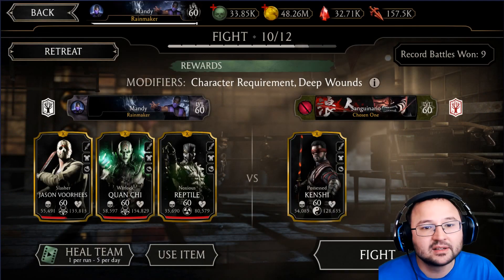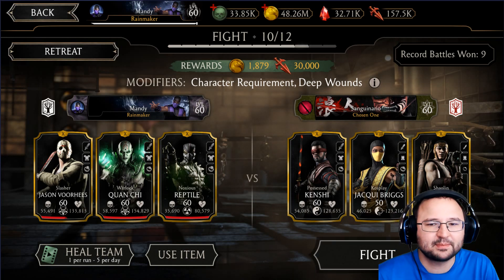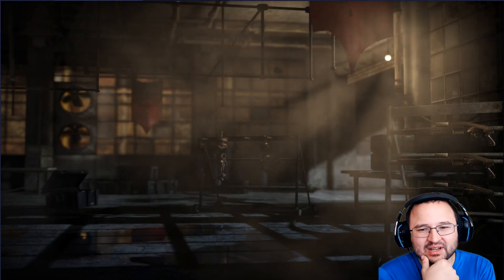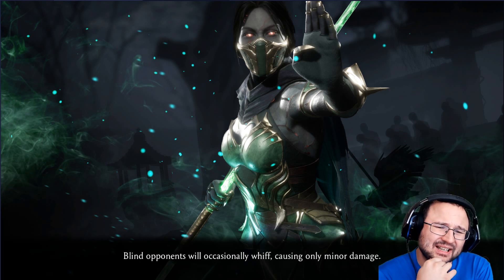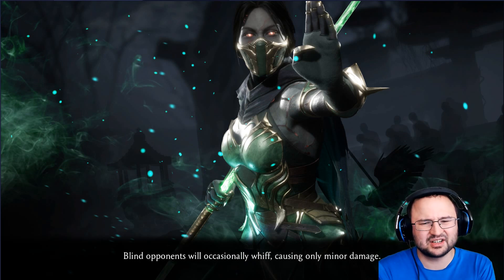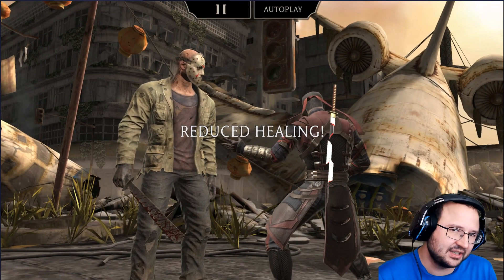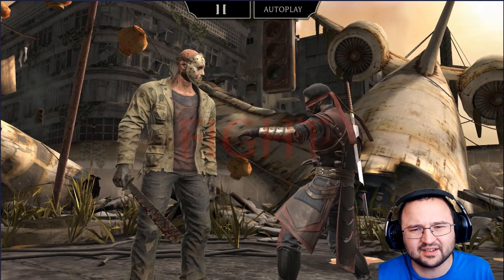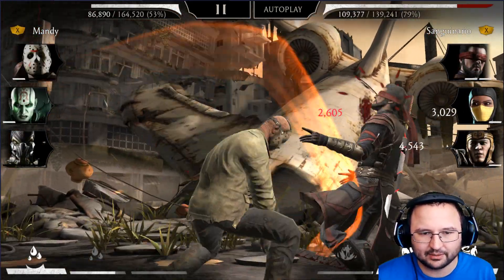Battle Number 10 is against our good friend Sanguinario the Chosen One, and the Chosen One is playing a team that isn't really chosen. For some weird reason he's using Possessed Kenji as a starter. Possessed Kenji isn't the worst starter, but you're kind of losing one immediate tagging opportunity. He just sets one character on fire, and in a lot of cases the starter of any team has the most resistance to the boss, so there's a high probability he's going to resist whatever you have for him.